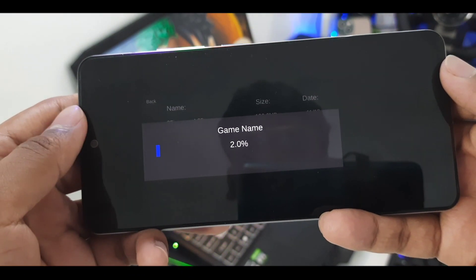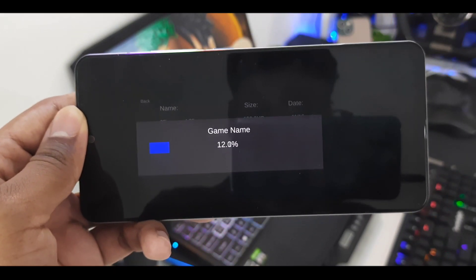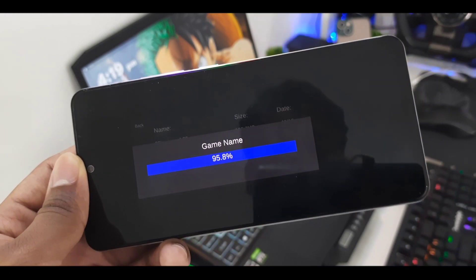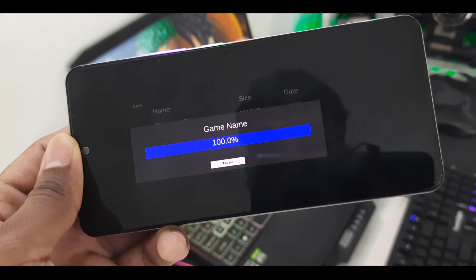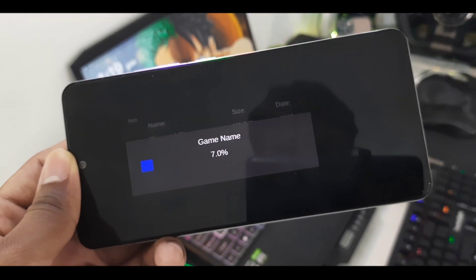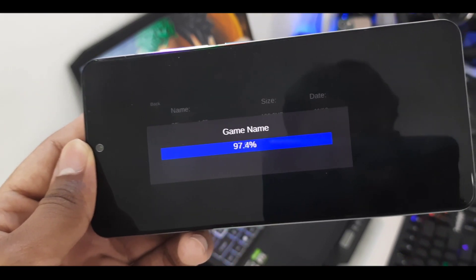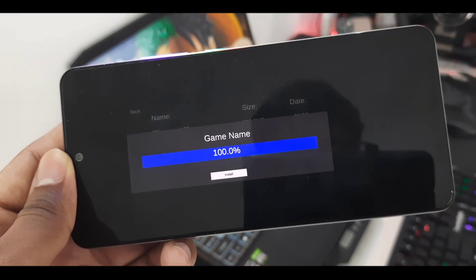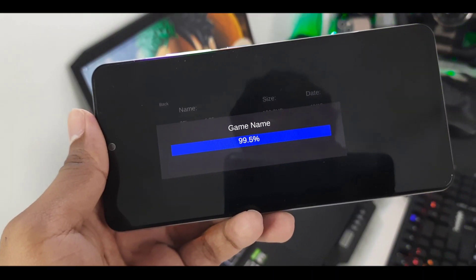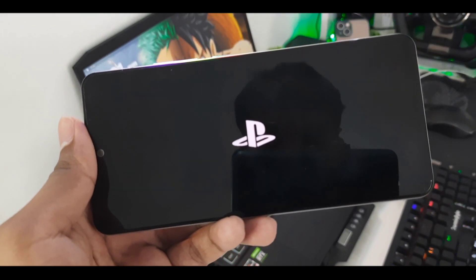Now in the BIOS section it says they have added PS3 BIOS. I clicked on it and it started loading. I don't understand how it can run PS3 BIOS. It's saying 'Extract' — I clicked Extract. There's loading again. It's almost at 100%, extracting. Now it's saying 'Install' — I don't know what it's loading or extracting. Then there's a Play button.